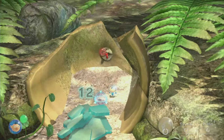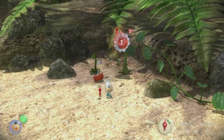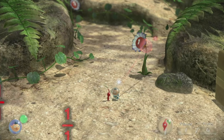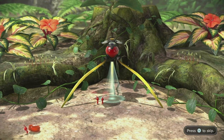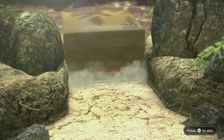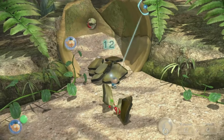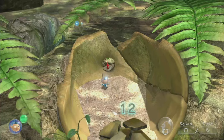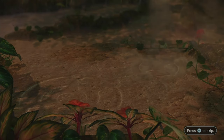I then find this little guy who I can't get without the whistle, which made me kind of nervous because there's a boulder ahead that we need 20 Pikmin to push. I didn't know if the game would give us enough Pikmin without this guy. Thankfully, we're able to get exactly 20, moving forward and leaving this little guy to fend for himself. Five minutes in and the run was already almost over — this is gonna be fun.